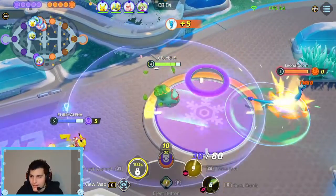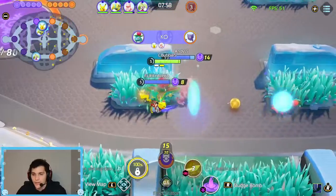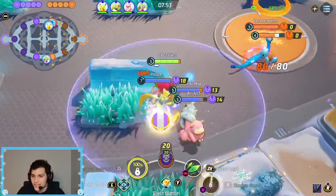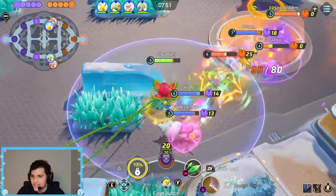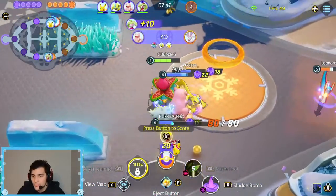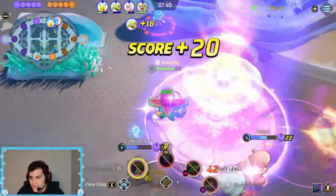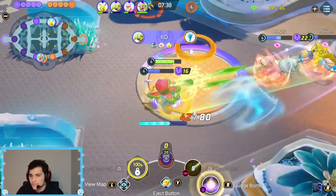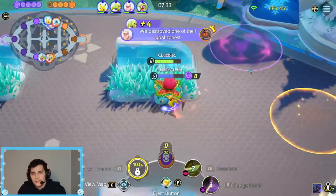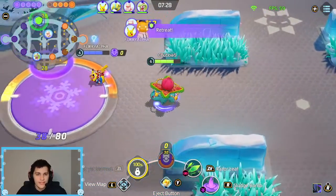They're not even winning the bottom path, unfortunately. We get our first move of the set — Sludge Bomb. Oh, that range did get quite a bit longer actually. This seems really nice, just kind of sniping from their base. Poison them and it just eats away at their health. The Sludge Bomb cooldown being that low is pretty nice.